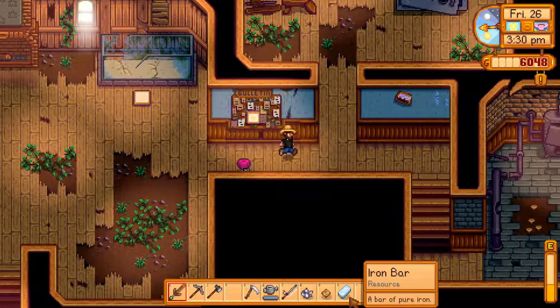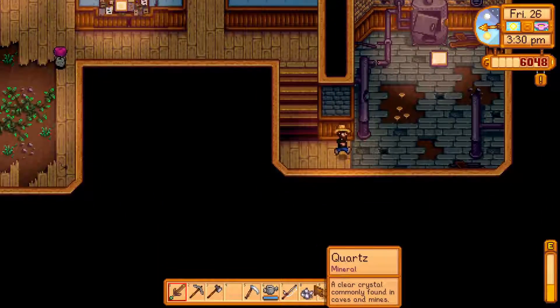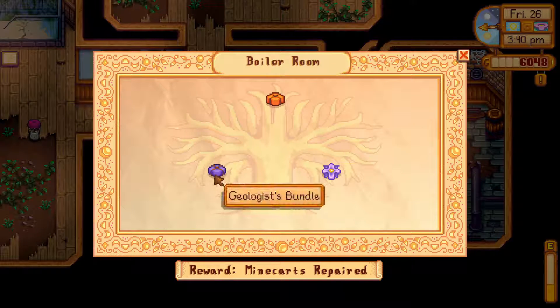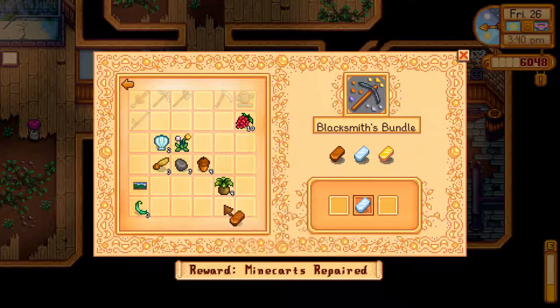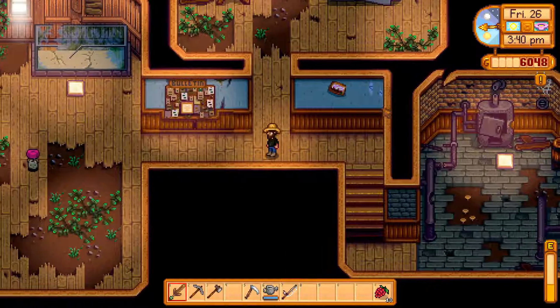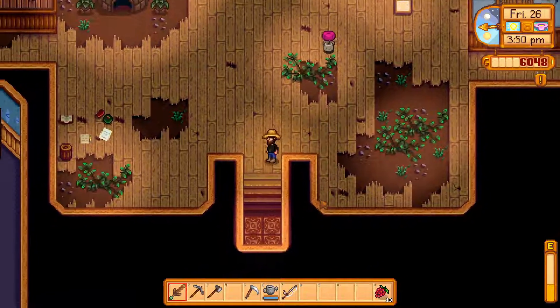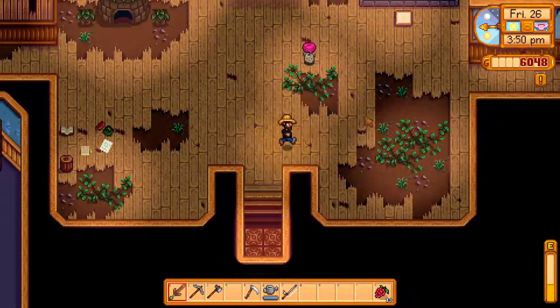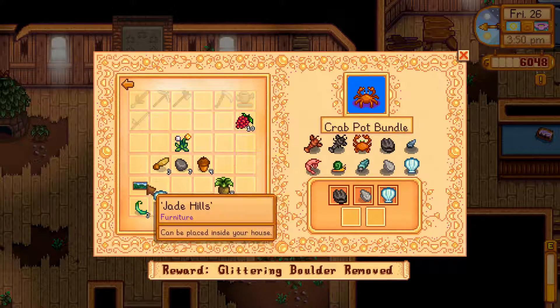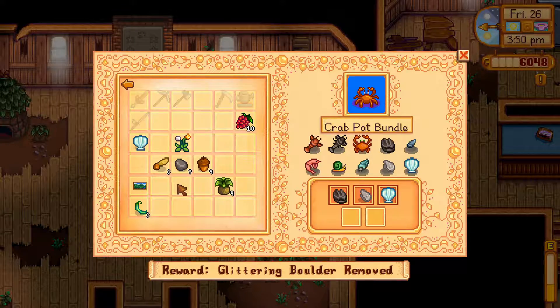Still want to go into the boiler room to drop off the iron bar, the earth crystal, and the quartz. So the quartz, the frozen tear, the earth crystal — we only require the fire quartz to complete the Geologist Bundle. We'll drop off the iron ingot and the copper ingot — we only miss the gold ingot. So the Boiler Room can potentially be done super fast. I'm gonna drop this off because I'd really hate to leave without it again.